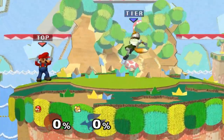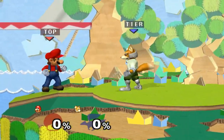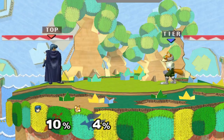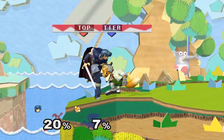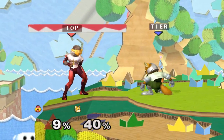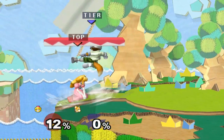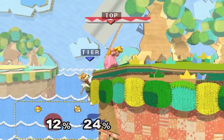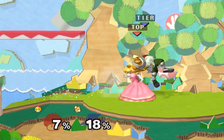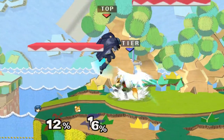Most Foxes will approach with either a short hop neutral air or a short hop down air. Both of these have pros and cons. Neutral air gets beat by crouch cancel hard — at low percents this may be the best way to counter neutral air if you can't space around it in time. However, crouch canceling loses to down air. In this case you can use smash DI to avoid down airs and potentially get grabs or other punishes off of them.